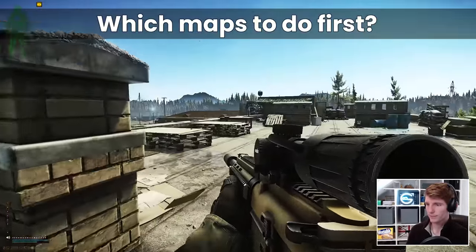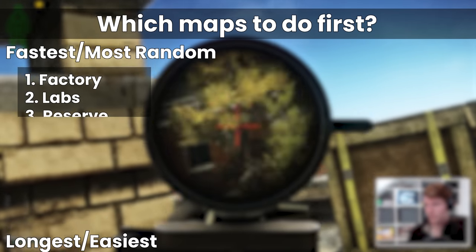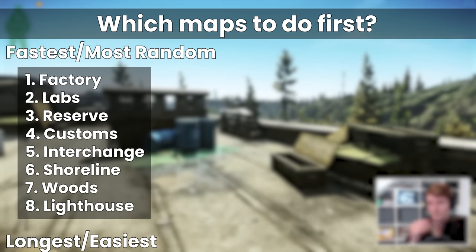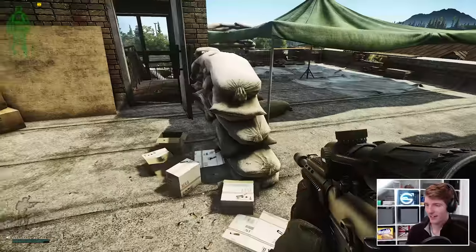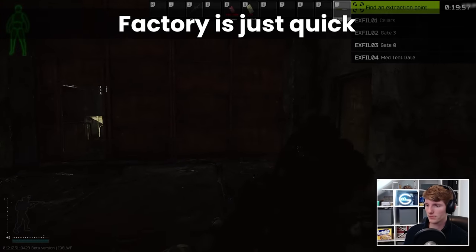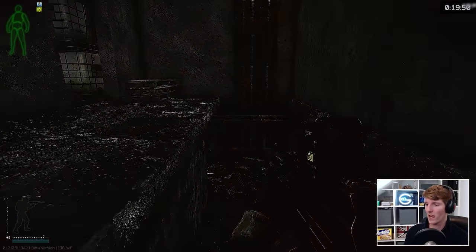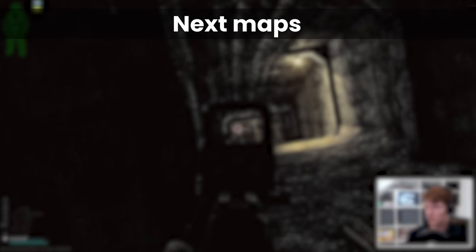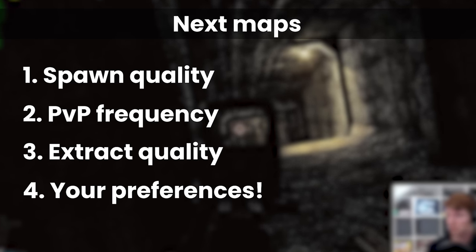So onto the map order. Broadly speaking, you want to go from fastest and hardest through to the longest and easiest. My personal list is Factory, Labs, Reserve, Customs, Interchange, Shoreline, Woods and Lighthouse. You can replace different maps depending on your preferences, but I do recommend Factory and Labs first. Finishing The Guide is about creating the most consistent run that you can, which means doing the maps that are more random earlier on in the session.